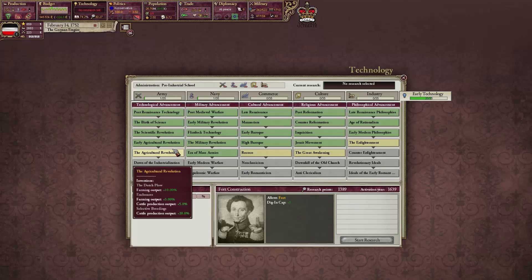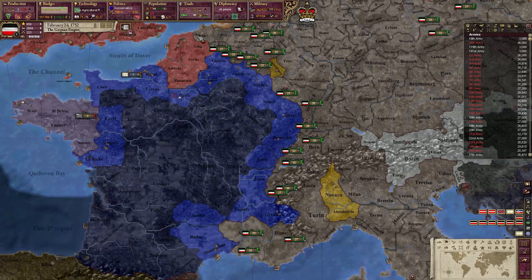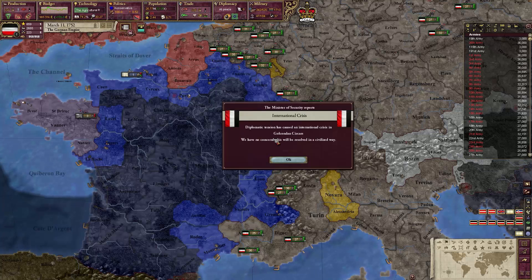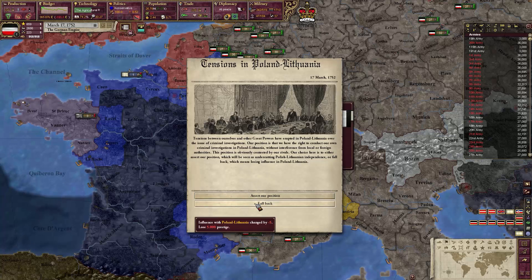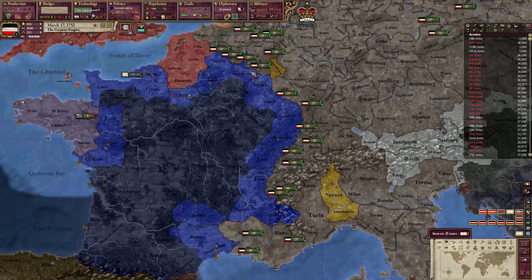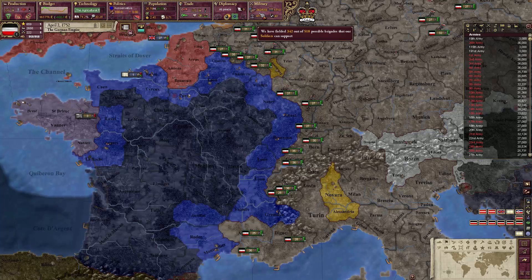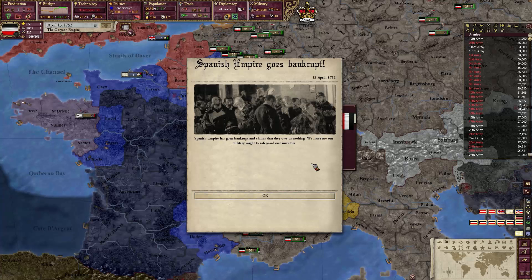We can do some research - that'll definitely help us since those inventions unlock things. Let's let time flow while we're researching that technology quite quickly. We'd rather gain prestige for ourselves. Sorry guys, there's a lightning storm going on outside my room - sorry if you can hear it. Also sorry if you can ever hear my typing. All these pop-ups - the Spanish Empire goes bankrupt.